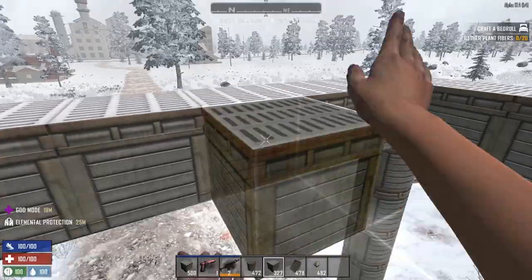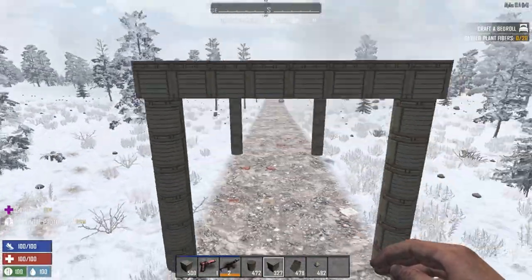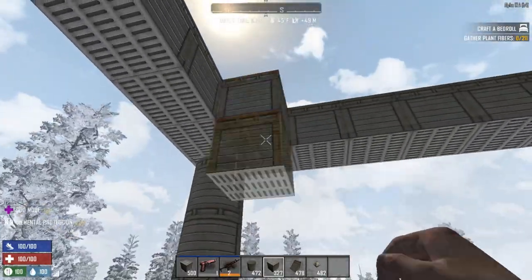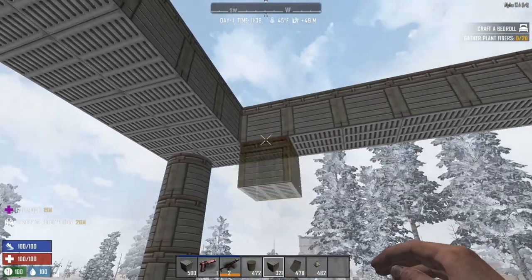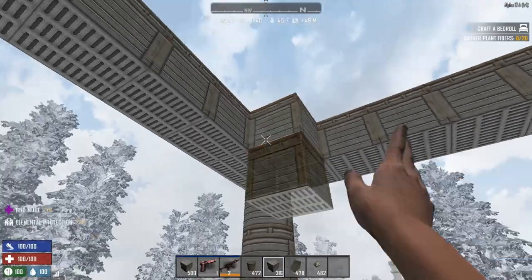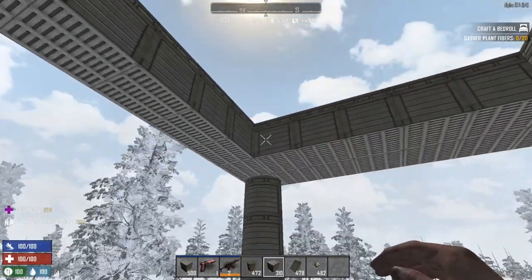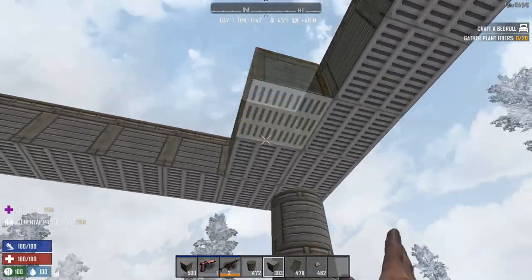So you start out by making this elevated platform. It doesn't really matter the size because you can add on as you go. This one is like 8 by 20, something like that. I would recommend making the killing corridor 10 or 12 blocks deep because we're going to put electric fences in there to slow them down.